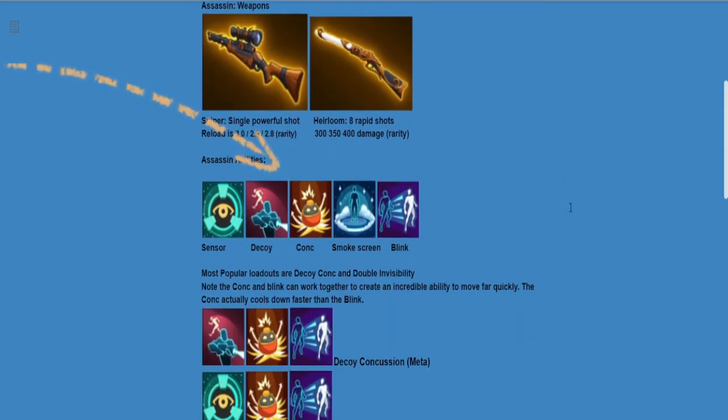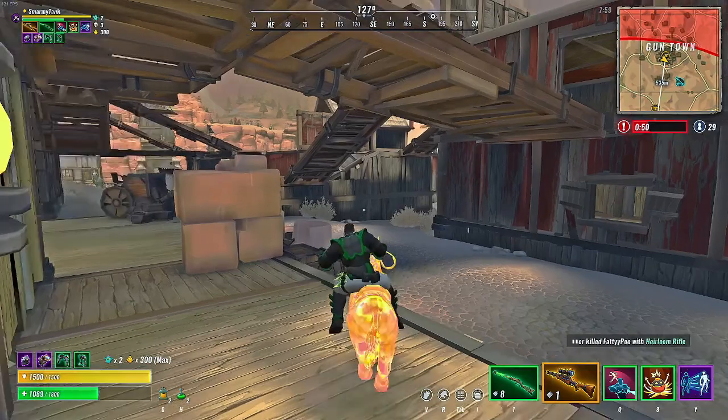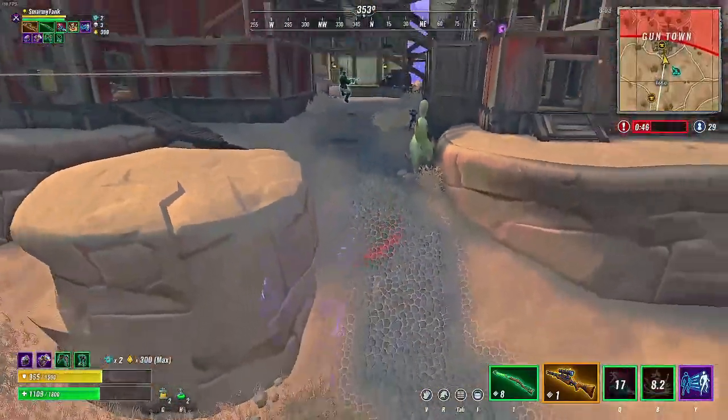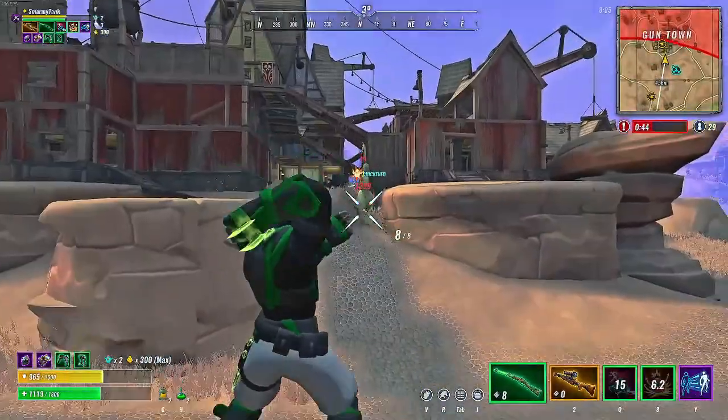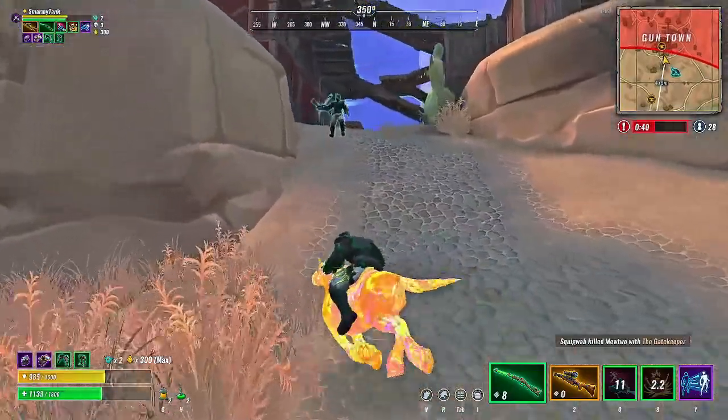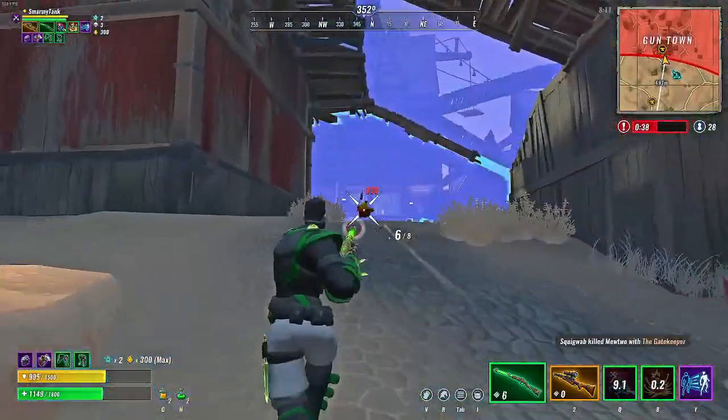Your basic assassin abilities include the sensor drone, which allows you to have a short burst that lets you see an opponent behind walls. The decoy gives you increased movement speed, literally pops out a decoy, and allows you to run away fast while being invisible for a short period of time. The concussion grenade allows you to launch yourself away from an opponent or away from wherever you're at in a very quick fashion.